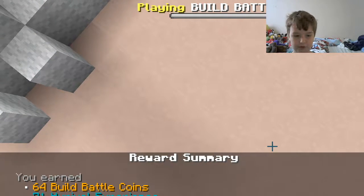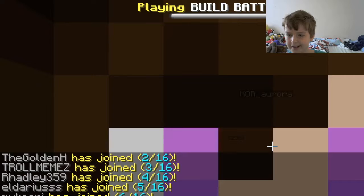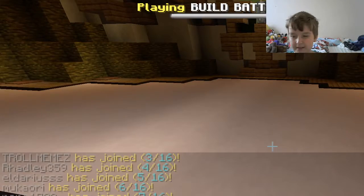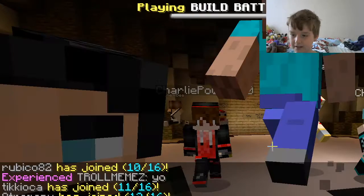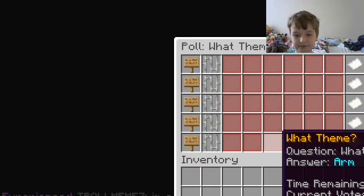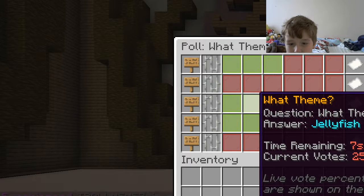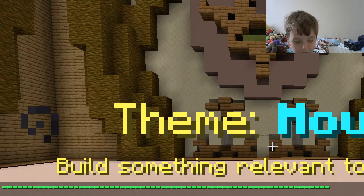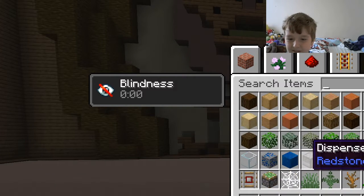Well, I got 64 Build Battle coins so that's good. Let's do one more game and then we'll say goodbye. We need to wait for other players — five, four, three, two, one — let's vote for the theme. It's arm again. Jellyfish, white house — I'm going mouse! Mouse, okay, I know what I could build. An exploding TNT might be a bit hard, so I'm going to go with a normal mouse.